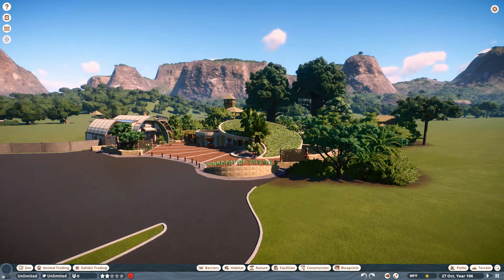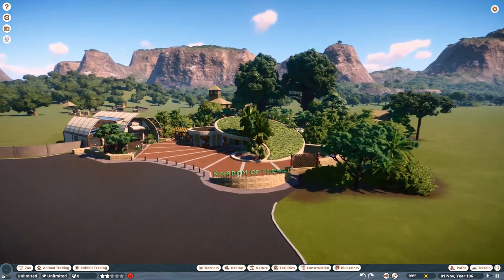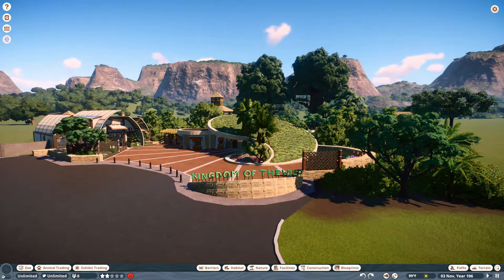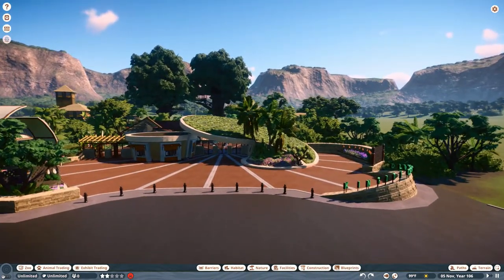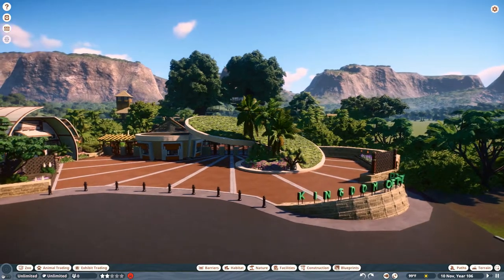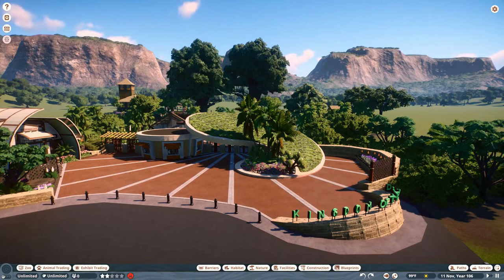I have used quite a few blueprints here. Starting off, we are using Parabos' wall set — they're just absolutely amazing. I've also used Rice's fonts to put the name of the zoo up here on this wall. Right here in the middle of where our gates are, I used Bold's tropical entrance. She was so gracious to allow me to use her blueprint, so thank you Bold. It really fits the vibe after putting some foliage around.